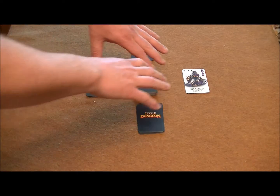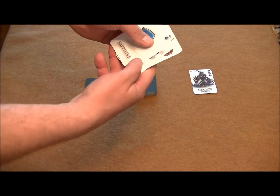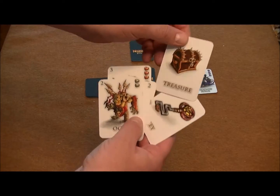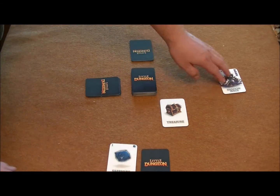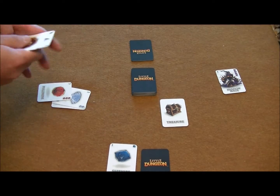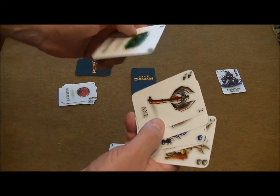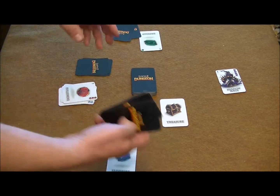The rest of the cards are placed in the center and the playing area surrounding it becomes the dungeon. Next, each player looks at their hand and any treasure cards go into their backpack, placed right in front of them. Any treasure chests go into the dungeon. For player two, there are three different treasures that go into their backpack, and for player three, we find one treasure as well.